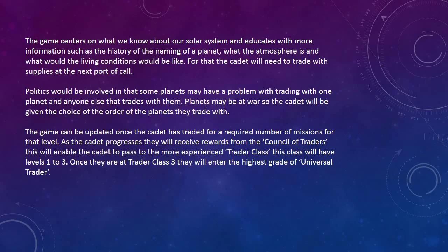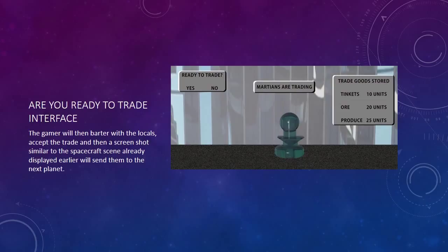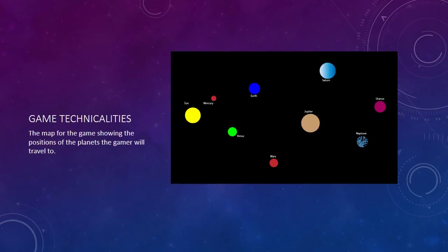As the cadet progresses, they will receive rewards from the Council of Traders. This will enable the cadet to pass to a more experienced trader class. This class will have levels 1 to 3. Once they reach trader class 3 they will enter the highest grade of the Universal Trader. On entry to a planet, the user is asked some questions for which the outcome will determine if or how the locals will trade with the space traveller. The gamer will then barter with the locals, accept the trade, and then a screen transition will send them to the next planet.